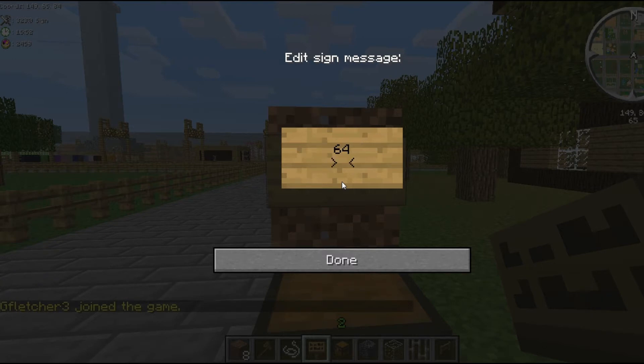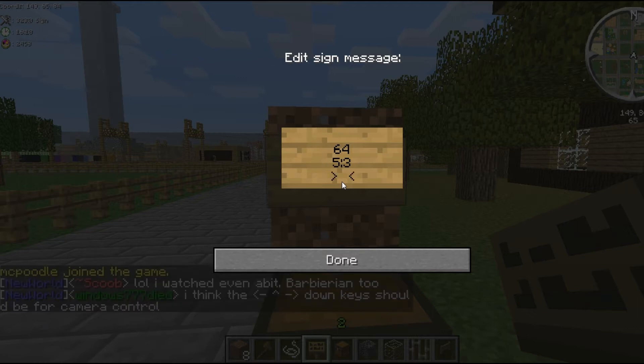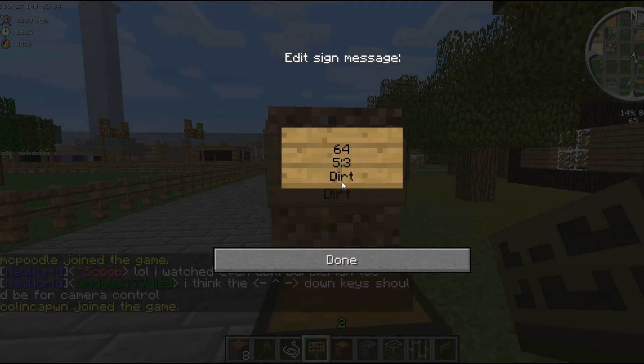Then you want to put the buy and sell prices: buy is on the left-hand side, sell is on the right-hand side. So I'm going to put — you buy it for 5 gold and you sell it for 3 gold. Buy is on the left, sell is on the right, and in the middle is a colon. Then you go down to the very bottom line and you put the item name — dirt, or whatever item you want to sell.